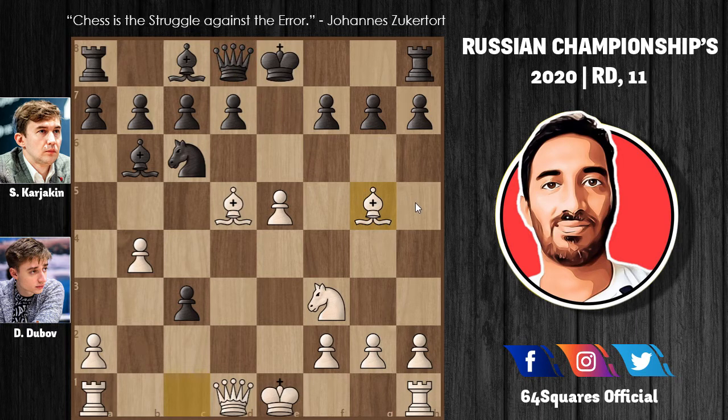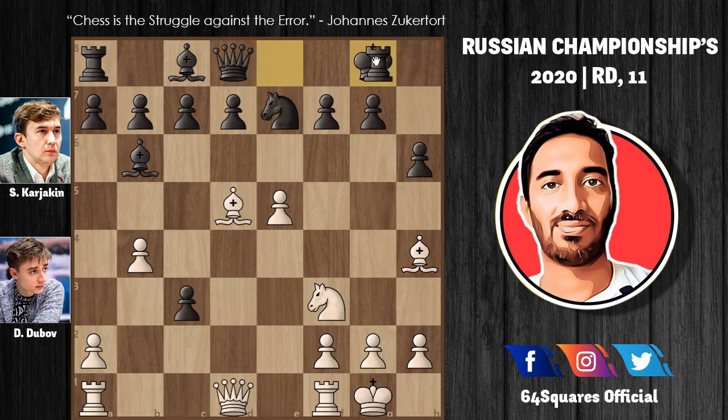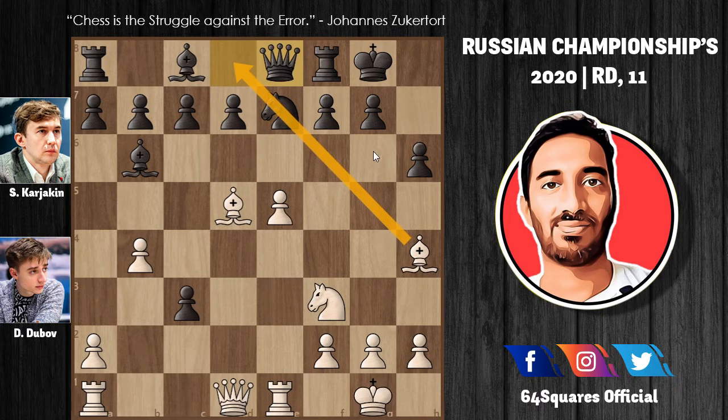Instead of playing f6 and weakening the kingside, Karyakin plays knight to e7. Dubu decides to castle on the kingside, and then h6 attacks the bishop, so the bishop goes to h4. Karyakin also castles on the kingside. Now rook to e1, and Karyakin plays queen to e8 — the queen is no longer pinned — with the idea of taking the bishop with the knight on e7.